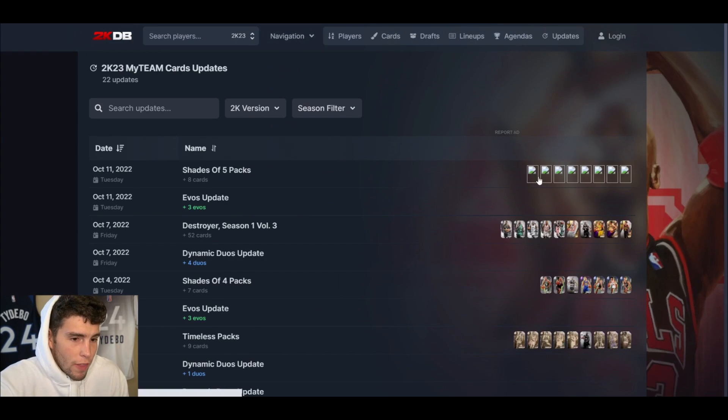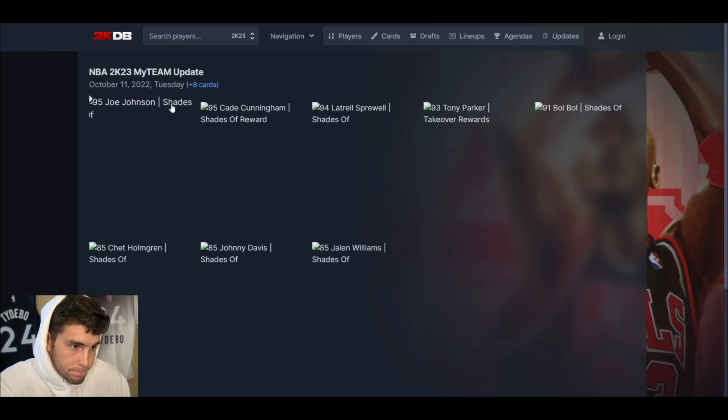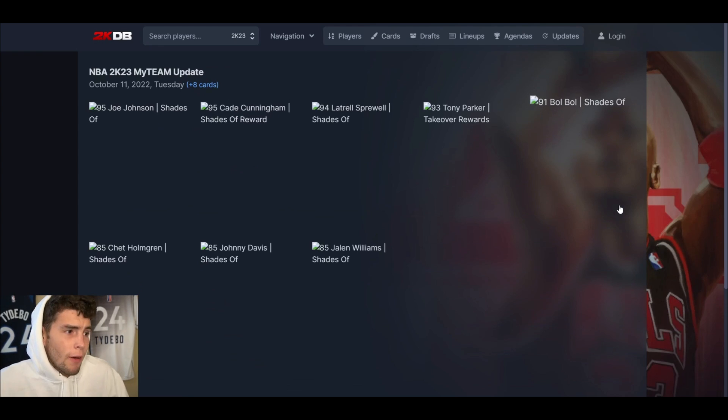Here's how I'd rank these cards overall: Cade Cunningham is the best by far, then Latrell Sprewell, Joe Johnson, Chet Holmgren at four, Boban at five, Jalen Williams six, Johnny Davis seven, and Tony Parker eight. Tony Parker is literally the worst card we got today. That's going to wrap it up — hopefully you guys enjoyed it, drop a like, subscribe, and as always I love you guys. Have a blessed day.